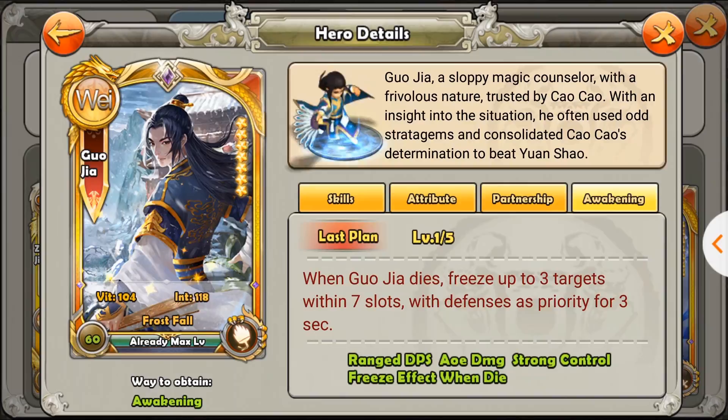The awakening skill, in my opinion, is really bad for Gorgia. It seems pretty good at first, but it's actually pretty bad. He will freeze 3 targets randomly within 7 tiles — it doesn't do any damage and the targeting is completely random. You don't get to choose what to freeze, and within 7 tiles there could be a lot of things. You can't minimize the range because anything below 5 tiles means an archer hero can just outrange your ability. Freezing only 3 random targets is so little, and you have no control over it.